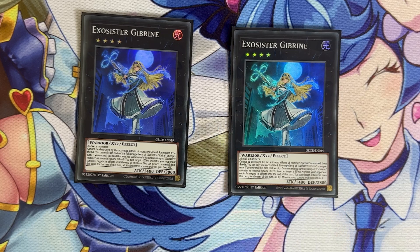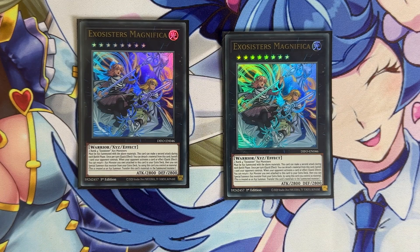We play two copies of Exosister Magnifica — she's basically the Utopic Future Draco inherent to this deck. You need two rank four Exosister XYZ monsters to summon her. She can attack twice during the battle phase, she can banish a card by detaching a material, and she can return an XYZ monster attached to her back to the extra deck and then summon that XYZ monster on top of her. So you'll always have a Michaelis under her — you return Michaelis to your extra deck and then overlay Michaelis on top of Magnifica, getting two banishes with one card. If you combine this with Gibryn you basically have a 3600 ATK beater that can attack twice, so that's 7200 damage — you only need 800 more to seal the game.